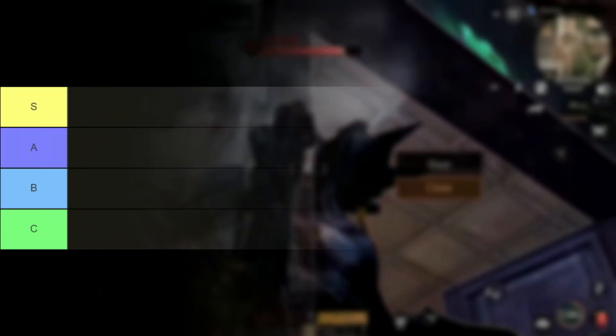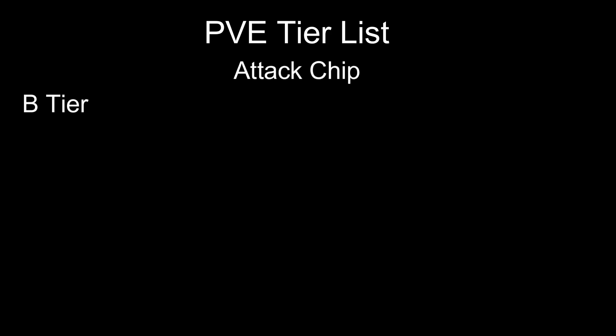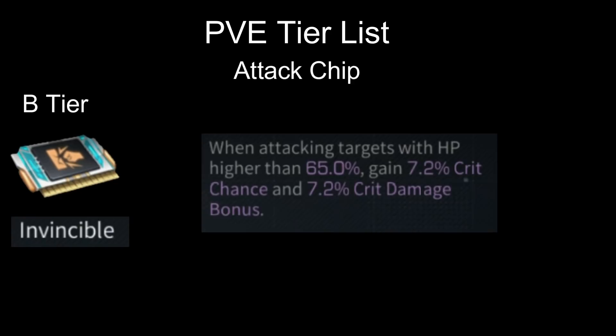Those are the A tier chips for PvE. Now we're moving on to B tier. These chips aren't trash — it's just that they are very situational. First we have Invincible on B tier: the bonus it gives is really nice, you get 7% critical chance and critical damage, but it only affects targets that are above 65% HP. On high floors of that high it could be useful for some situations.